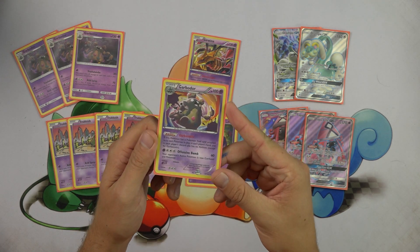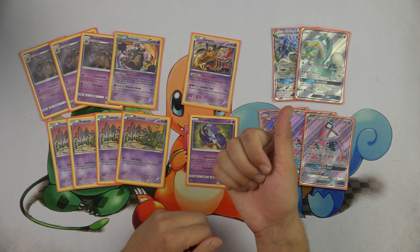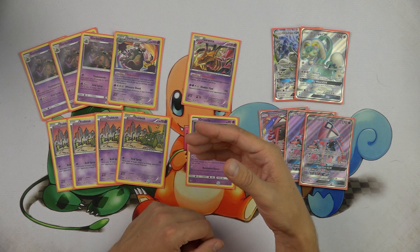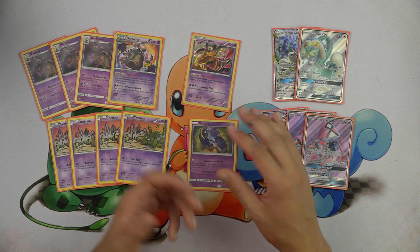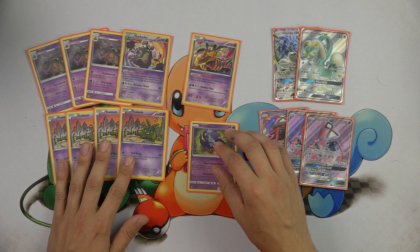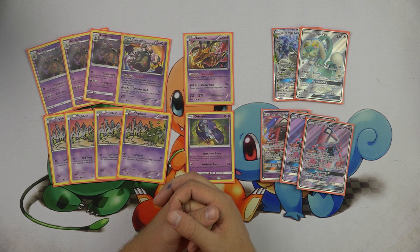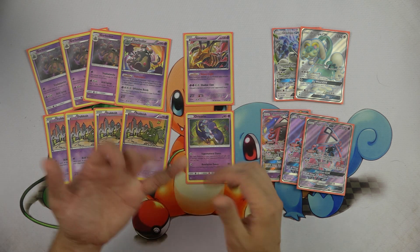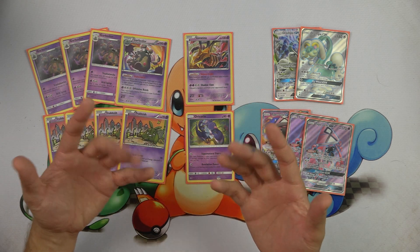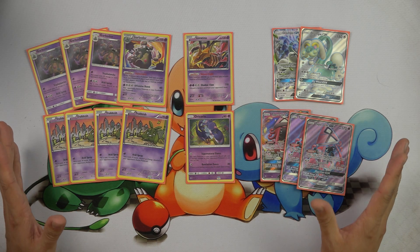We play one copy of the ability Garbodor — the Garbotoxin Garbodor — just to shut down abilities. This can be really good against decks like Gardevoir, Raikou, and also against Night March. Being able to stop their Shaymin and Marshadow — even though Night March probably won't bench Marshadow, there are going to be decks that run Marshadow in expanded because it's such a cool toolbox card in combination with Battle Compressor. Garbotoxin also shuts off Tapu Lele, shuts off draw engines, and stops Greninja Break from using Giant Water Shuriken. There are just so many uses for the ability Garbodor in expanded format.